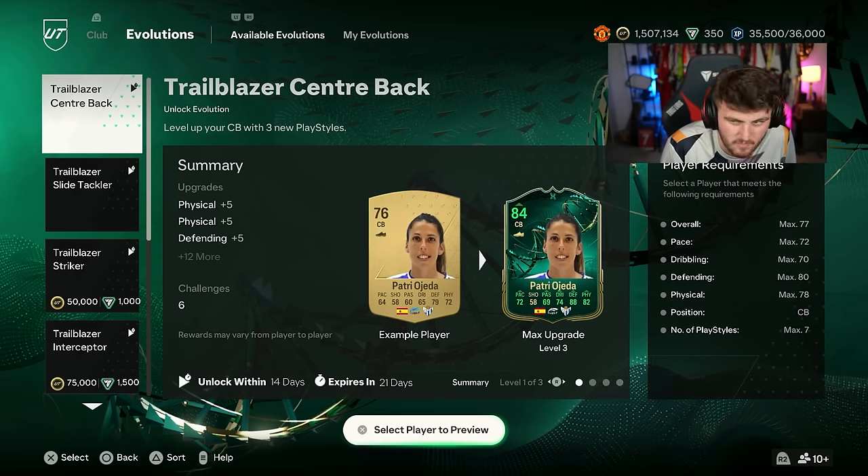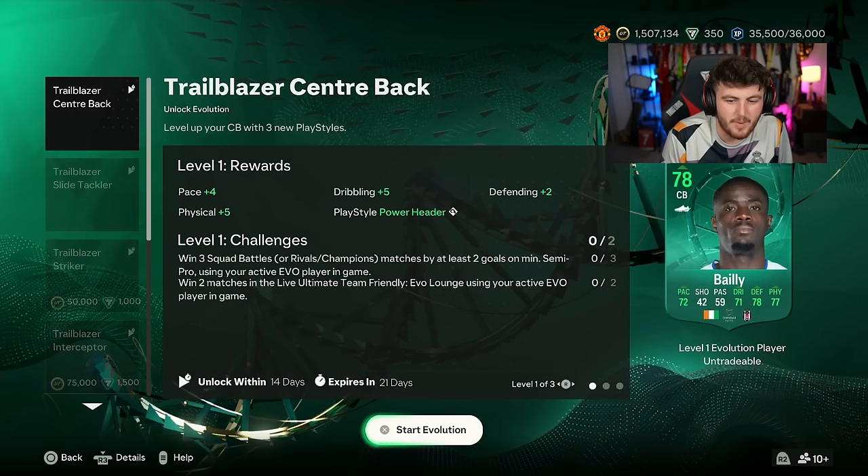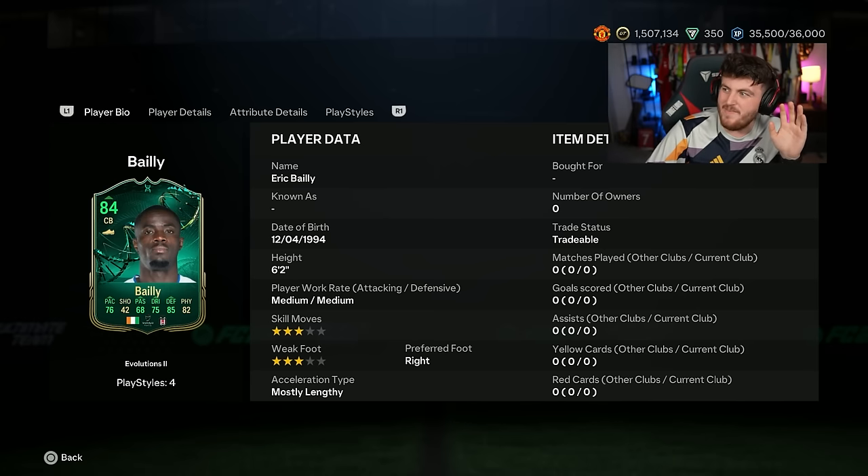On to Trailblazer Centerback now. There's one option here that I think is really, really fun and is the option to go with — and you can get him a little bit higher rated if you do Welcome to Evolutions. It's Eric Bertrand Bailly. FIFA nostalgia will tell you — I see his FIFA 18 card when I look at that. I thought it was FIFA 17, that's embarrassing — it's FIFA 18.